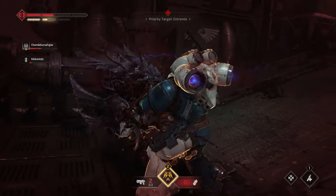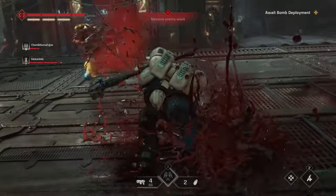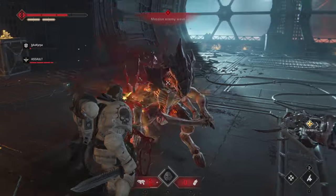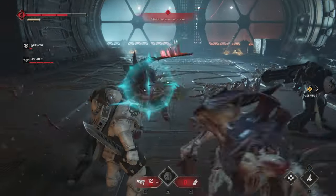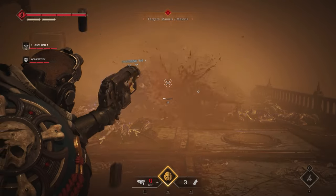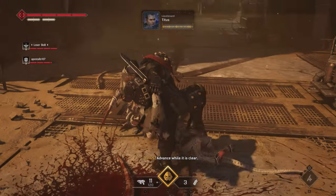You will also get executions on minor or menoris enemies if you perform a perfect counter on their attacks, which can happen often and in abundance. So watch for a blue indicator. If the enemy is in your field of view, you will see a blue circle when the time comes to perform the counter. If they're outside of your range, you will still get a blue indicator pointing in the general direction of their attack.